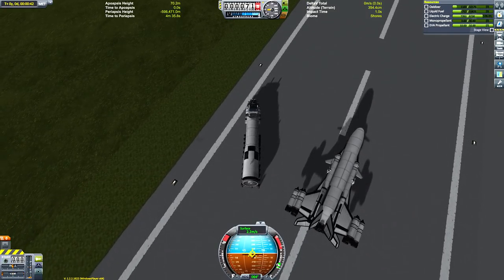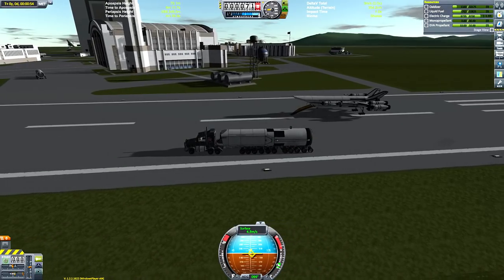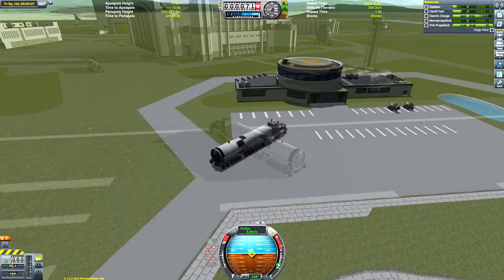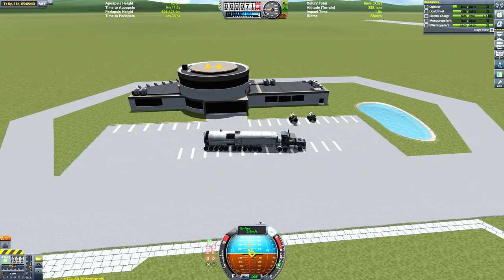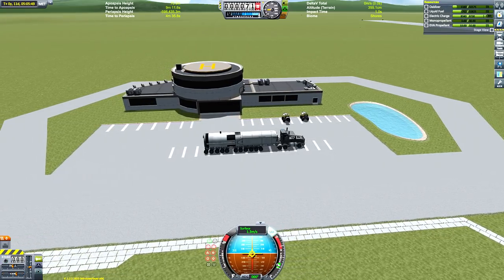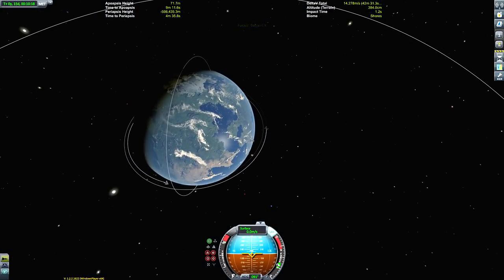I would recommend having an engineer in at least one of the crew seats in the truck, just because the front wheels have a bit of a tendency to break unfortunately. Luckily, they can all be repaired from the cab itself — you do have to take the Kerbal out of the command seat, but they can just walk around the cab to get close enough to the wheels to repair them.